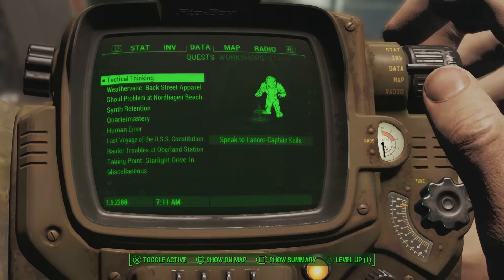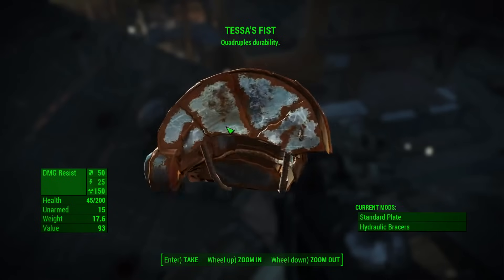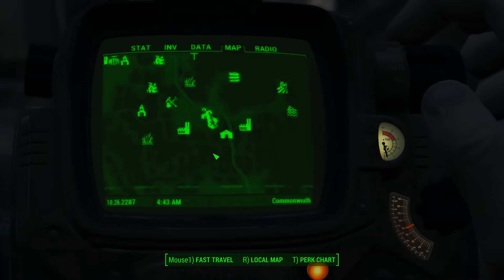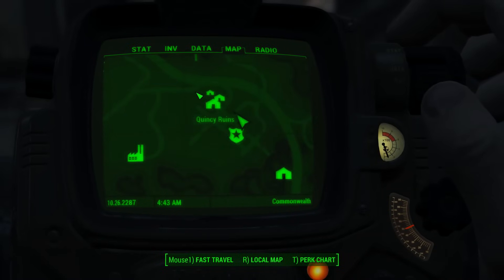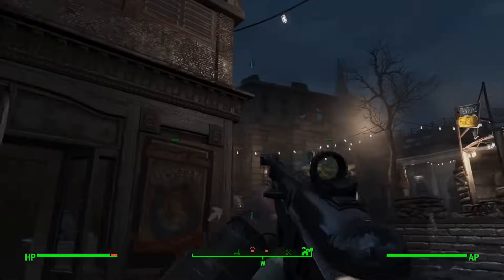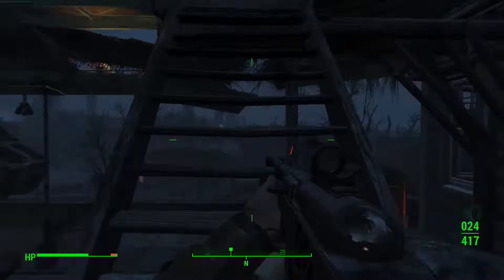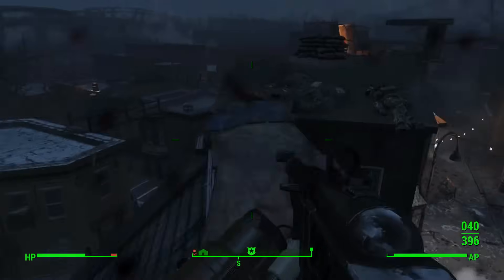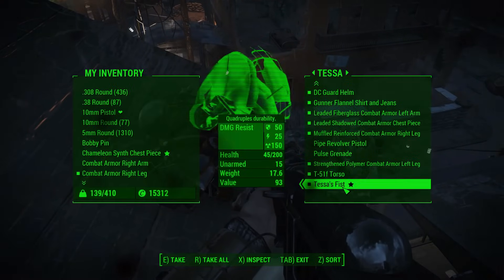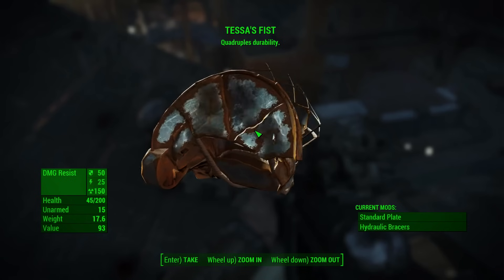The final piece today is known as Tessa's Fist, found over in Quincy Ruins as shown on the map. Make sure you come prepared for this fight, especially on harder difficulties, because there is going to be a large number of powerful raiders to take out. Eventually you'll come across somebody known as Tessa, who will be in a suit of power armor. When you kill Tessa, she will have Tessa's Fist on her body, ready to pick up as the final unique piece of power armor in this compilation.